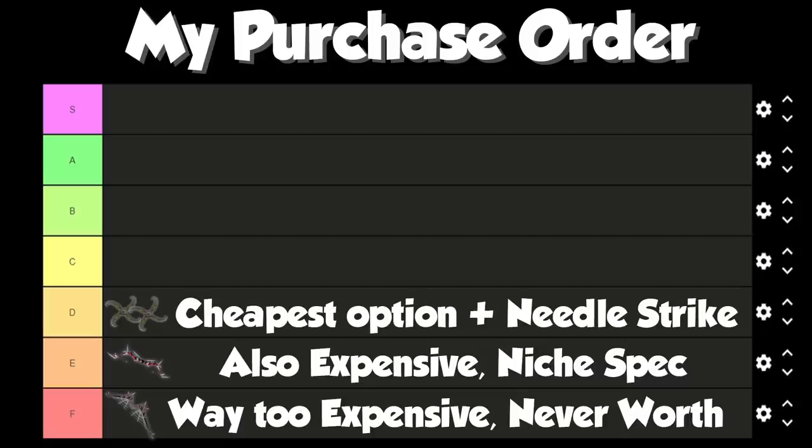In D tier we have Shadow Glaives. Shadow Glaives are dual-wield, which means they get access to Needlestrike. Needlestrike is a great ability because it increases the damage of your next ability by 7%, so if you follow it up with a threshold, that threshold hits harder. Shadow Glaives also have tier 90 accuracy, which makes them very good for places like Rax where accuracy matters. The downside is they only have tier 80 damage and no special attacks. They're the cheapest option, but they also cannot use Bakriminel Bolts, which holds them back significantly.